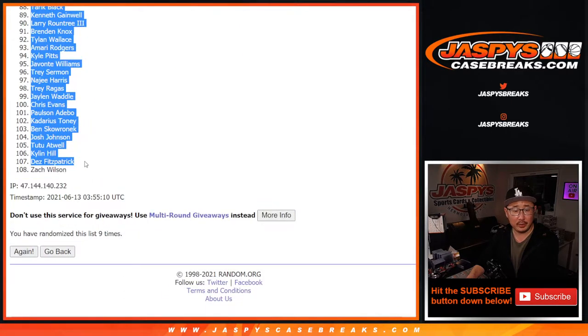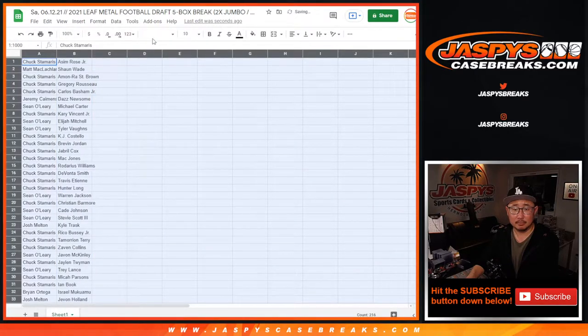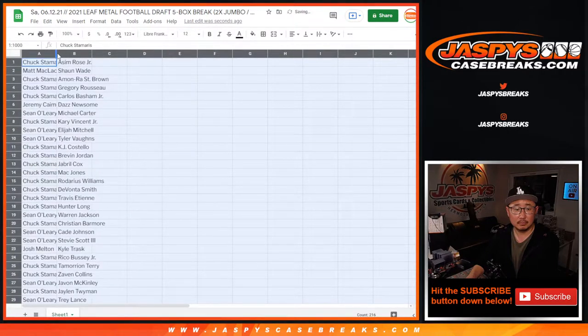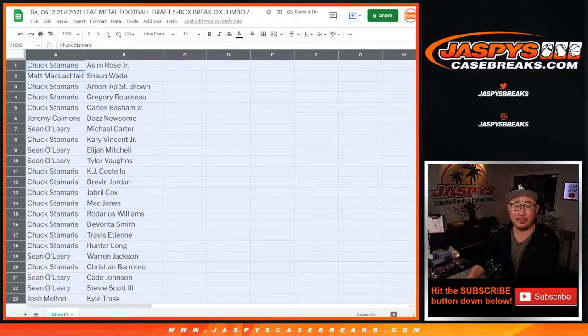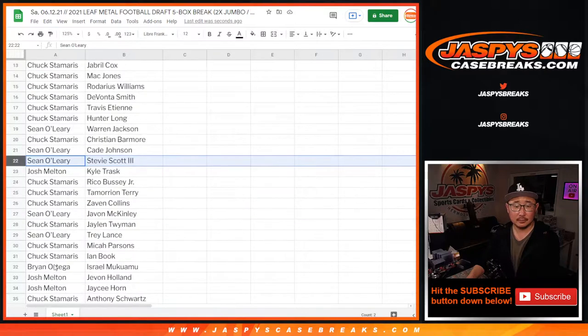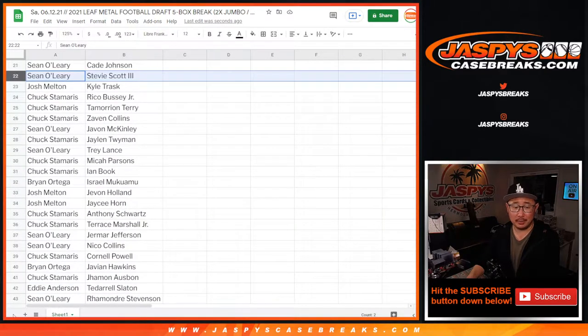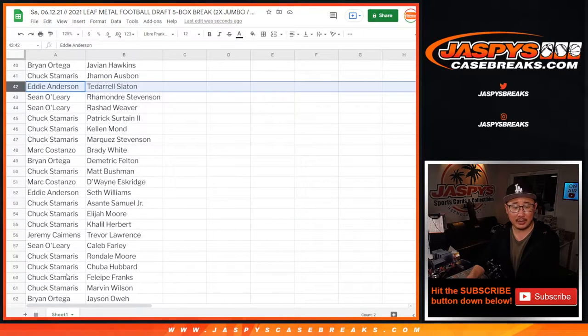We've got Asim Rose Jr. all the way down to Zach Wilson on the bottom. I'm going to share this spreadsheet with you in just a second. I'm just going to show you the list as is, just so if you want to pause the video at a certain point and check all this out, you can.